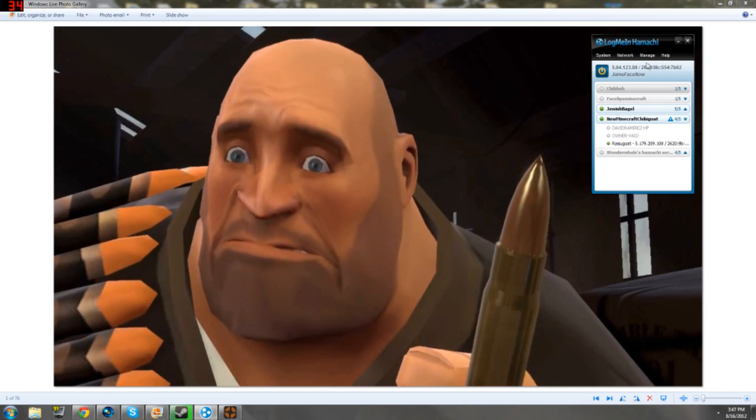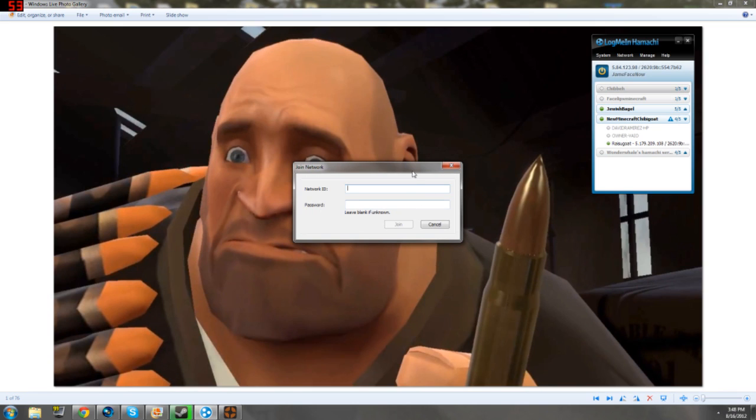So you'll tell people that — whoever you want to join. And this also works for stuff like Minecraft, Counter-Strike, anything Valve-y really like that. So your friends will join an existing network. You tell them what you typed in here.